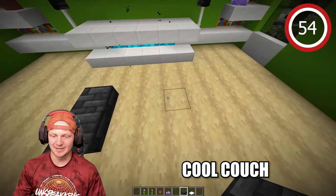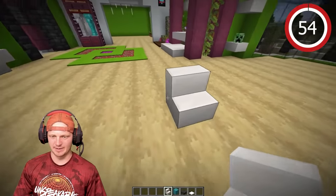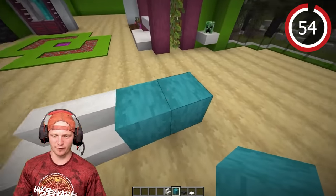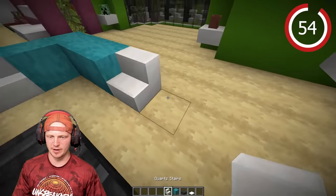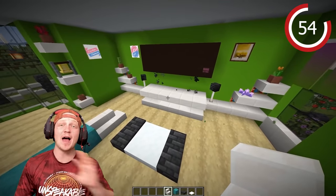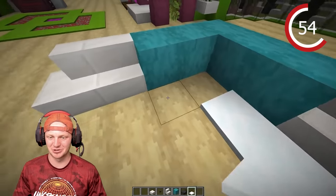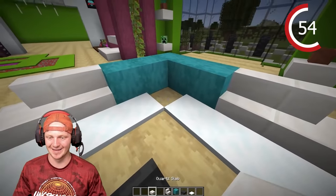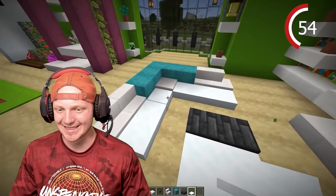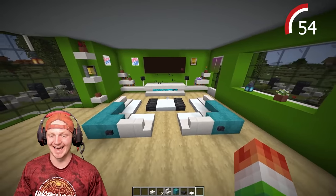We need a sofa — but first a coffee table. Place down some deep slate slabs and put some snow in the middle. For the couch, use stairs, then stripped nether blocks going sideways and two more blocks of stairs. Place blackstone buttons on the side and some snow. Add a slab and go three blocks high on each side. Repeat the same thing on the other side and boom — we have our living room.